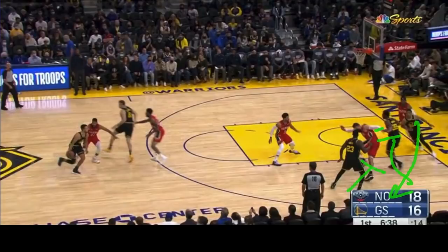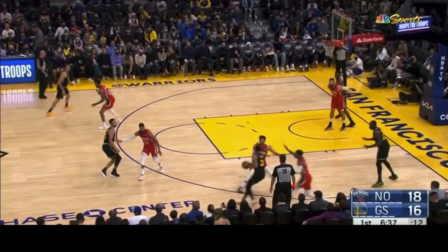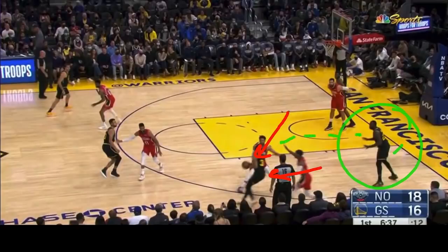Draymond is going to set the second stagger screen. There's the screen. Poole comes free. Poole's man is locking and trailing him, and this player is jumping out to also stop Poole. So they go very aggressively to trap him and make him freak out. But he does not freak out. Whenever two players are guarding one, someone has to be open — that's Draymond. So Poole calmly finds him and drops off this little pass.